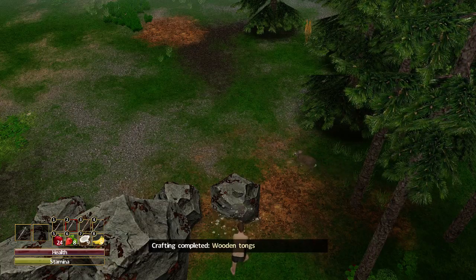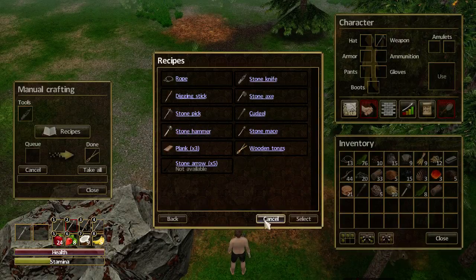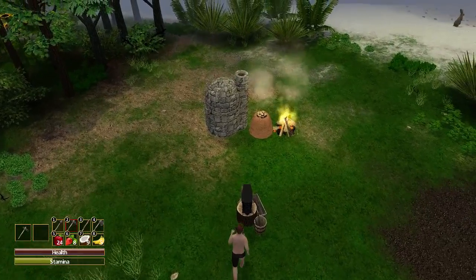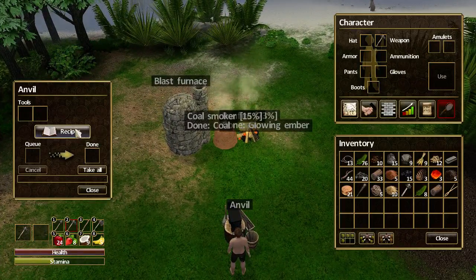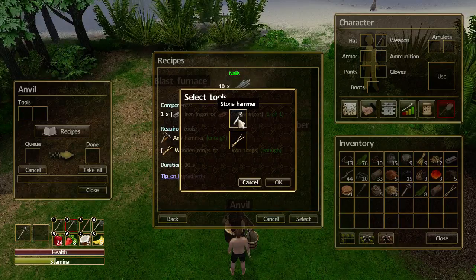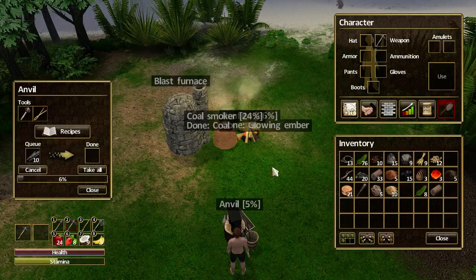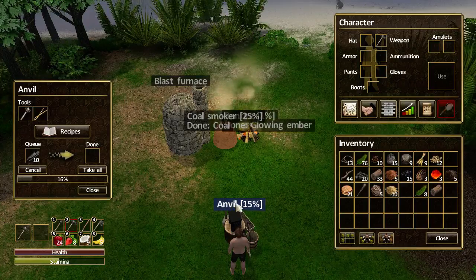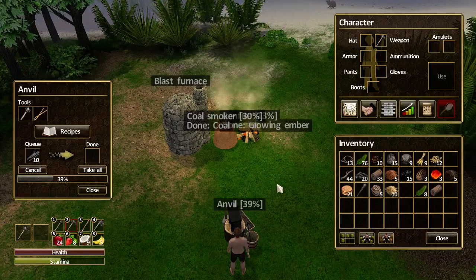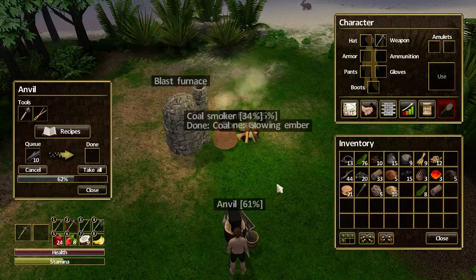There's the timer — and there are the tongs. Let's go into crafting, take the tongs. Now if we go to the anvil, recipes, we can make the iron nails. Select that, select both tools, and click OK — we want to do just ten. Nice and quick, doesn't take long. I'll leave it there and we can carry on in the next episode. Wherever you are in the world, God bless you and keep every last one of you safe. Thank you for watching, and have a fantastic day — goodbye.